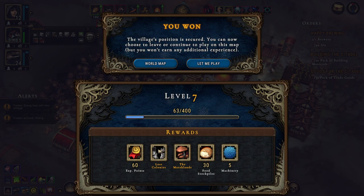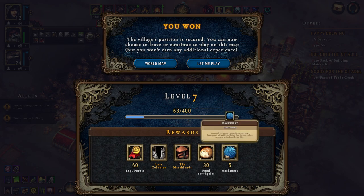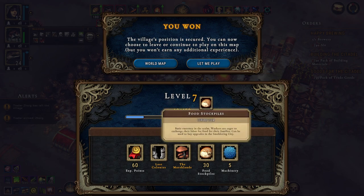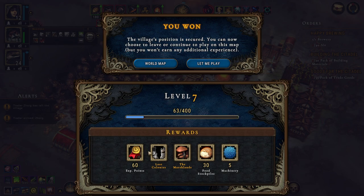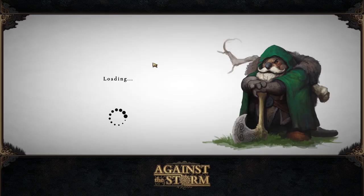We didn't build 200 paths — I really thought that we did. All right, but we get the five machinery, we get the 30 food, two deeds, and 60 experience points — awesome!